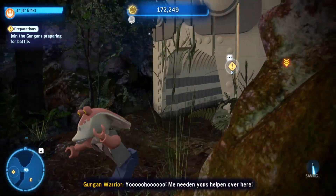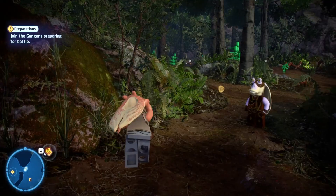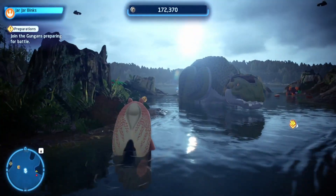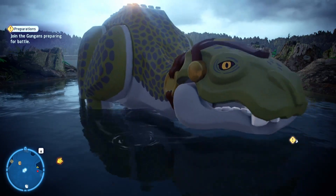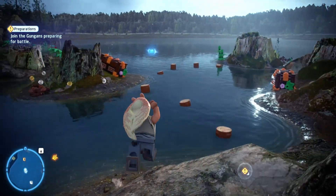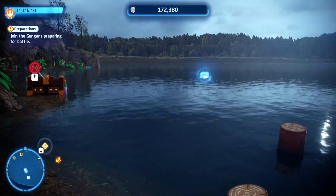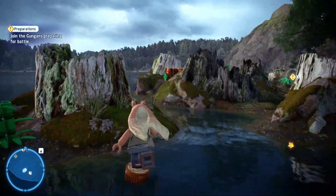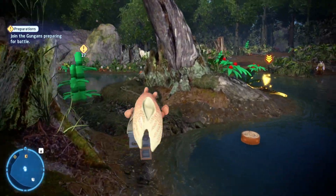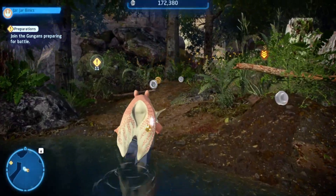We were going to do the mission last time, but before we do that I just want to have a look over here. I didn't really pay attention to these before - they're quite pretty looking things. And what the hell is this crate over here? Oh, there's a kyber brick! Why do we die when we swim? Surely Jar Jar should be able to swim. Maybe we have to use the Force to create a path, but we can't do that because we're not playing as a Jedi or Sith right now.